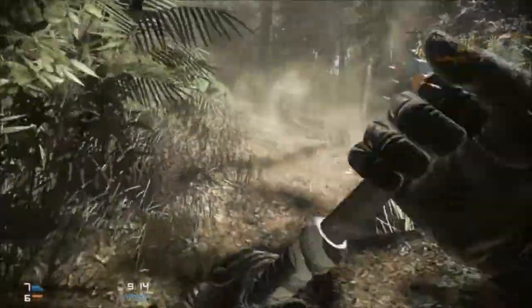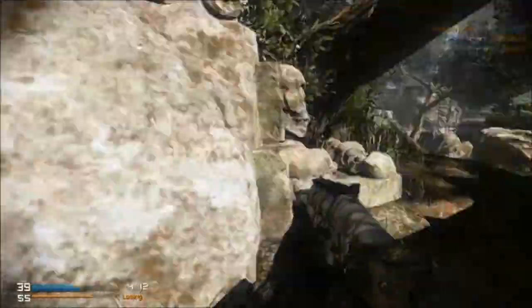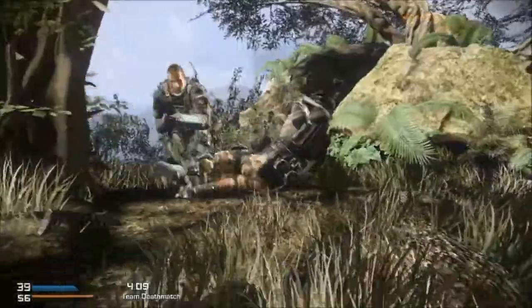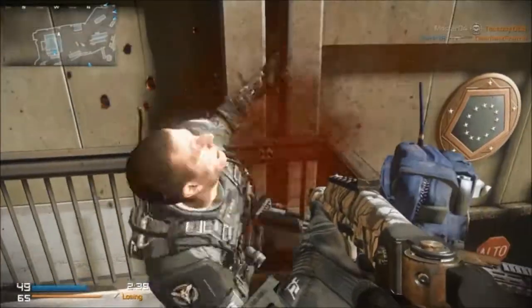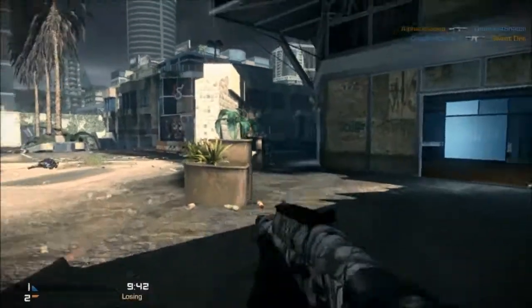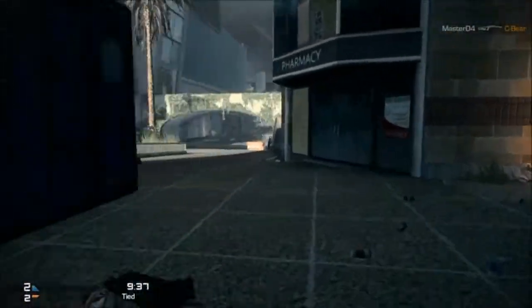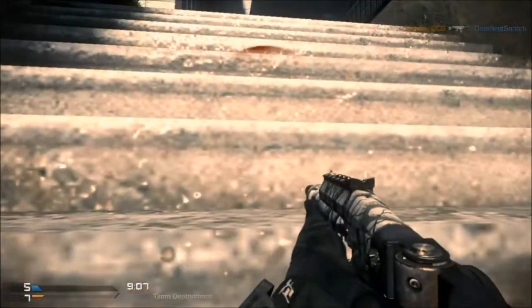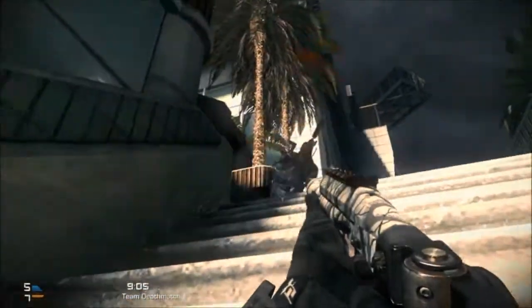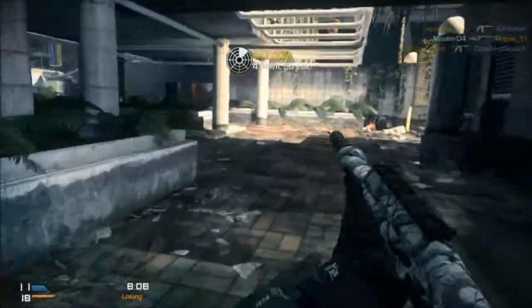Now we'll switch over to hardcore. You're going to see it's a lot more useful — I can pop people at a distance in one shot, and it's almost like using a sniper, but I can shoot a lot faster and I'm a lot more mobile. Just snuck up on him. Missed. Double popped that guy. I'm going to run around, take cover, and then hit this guy. It is useful, especially in hardcore mode. If you like hardcore mode, I would definitely suggest trying out slug rounds.